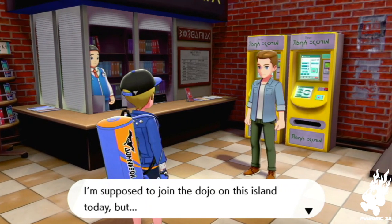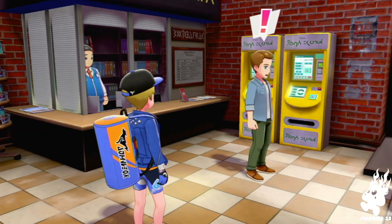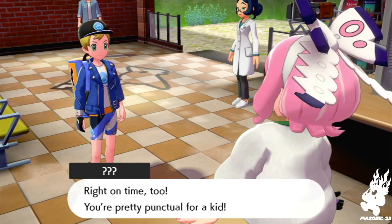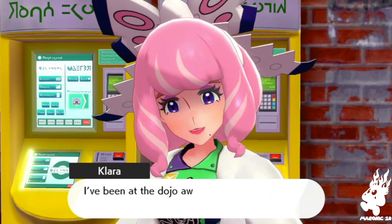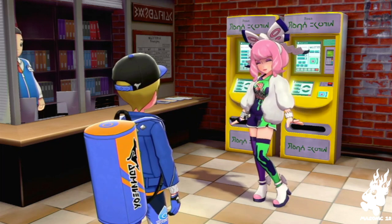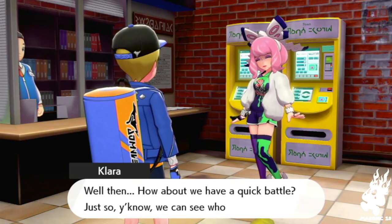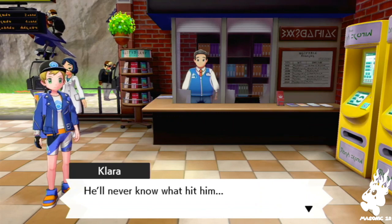Hop is not here. I'm supposed to join the dojo on this island today but there's a strange person standing outside the station — I'm a bit scared. Oh, it's that lady with the Slowpoke! There you are, right on time. Hey, have we met before? She's lying — we met before during the Slowpoke event. I've been sent to help out. I think they got the wrong person — I am not a newbie, I am a Pokémon champion! How about a quick battle?